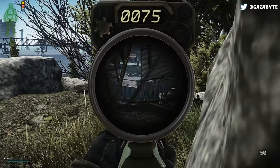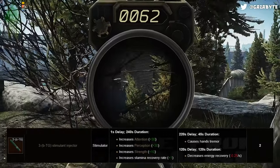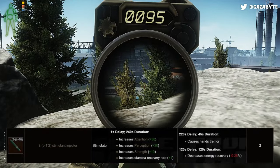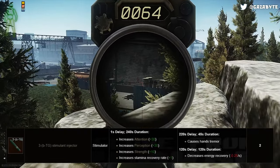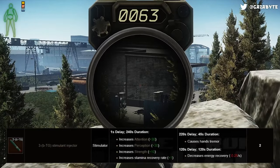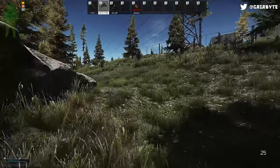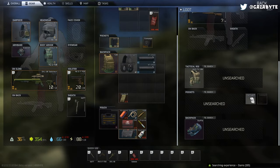Next, we're looking at the 3BTG. After taking this one, for 240 seconds your attention and perception skills are increased by 30, your strength skill is increased by 10, and your stamina recovery rate is increased by 1. After 120 seconds, for an additional 120 seconds, your energy recovery rate is decreased by 0.25 per second, and after 220 seconds for a further 45 seconds, you'll receive a tremor. The 3BTG lets you loot faster with higher attention and hear footsteps from further away with increased perception, but honestly there are better stims in this list that I prefer to have with me in raid.